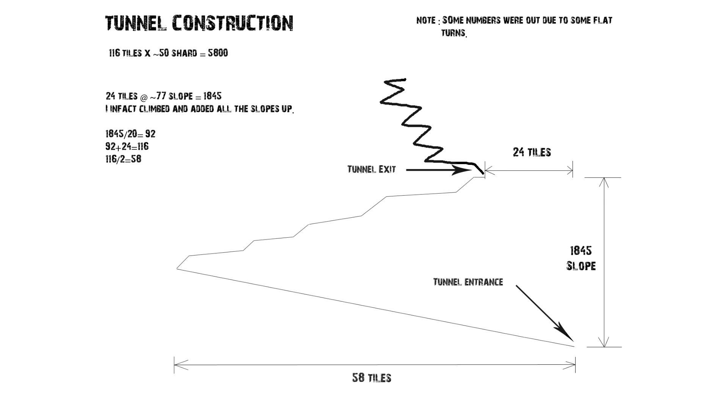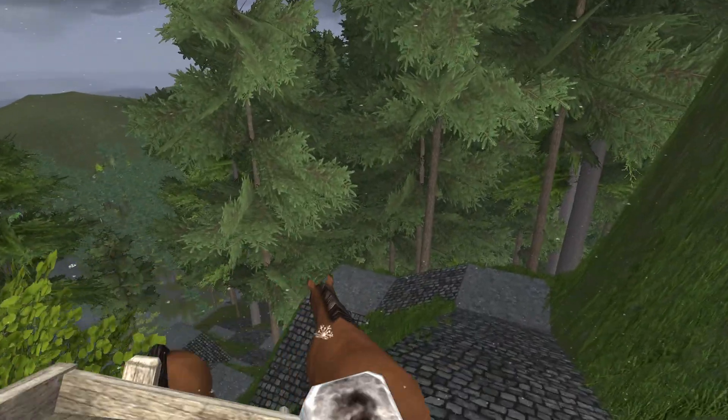It actually ended up being like an average of 77 slope over the 24 tiles. I then went: 1845 divided by the 20 slope and I got 92. I also needed to add the 24 tiles to that, so that when I go up one direction and then up to the other direction, I add the 25 to get out at the exact point. That ended up being 116. Then I divided that by 2 and got 58, and everything matched up pretty good.